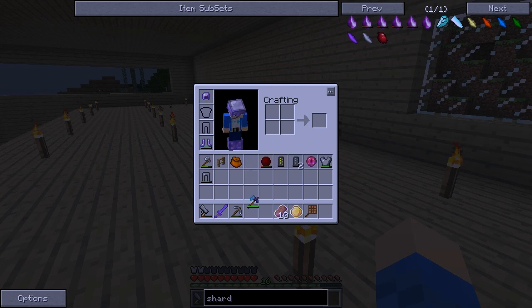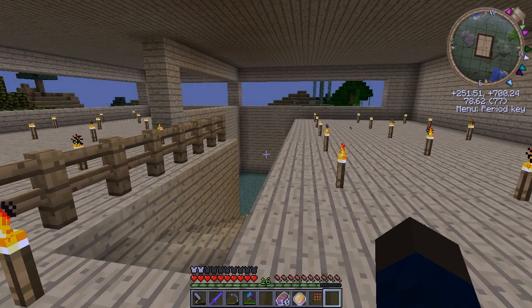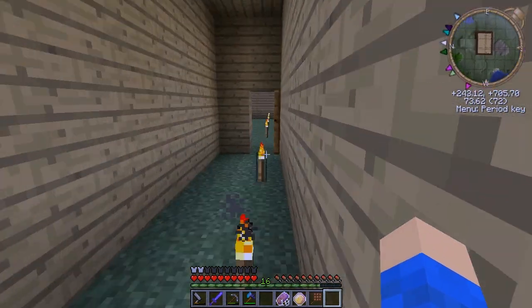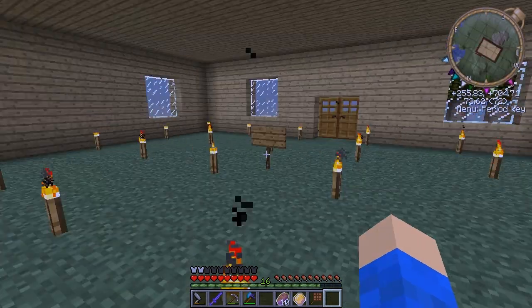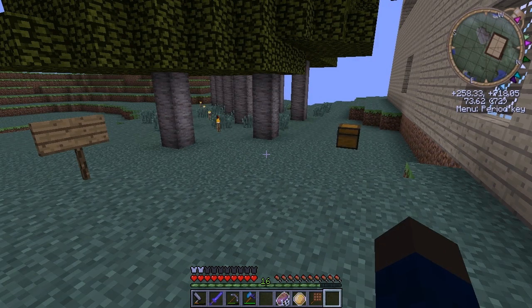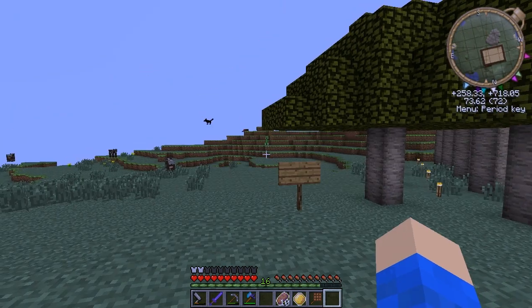I brought over my Axe of the Stream, which was a loot treasure, because these Acacia trees over here still are not qualified in Treefeller as trees. But the Axe of the Stream still works on them. And look around for creepers — there's one of them now.